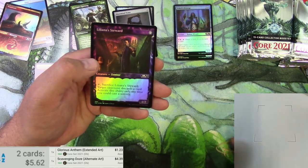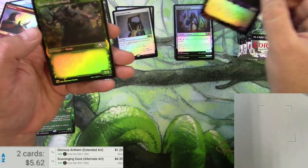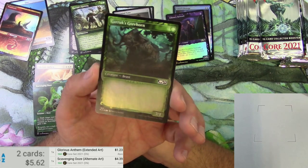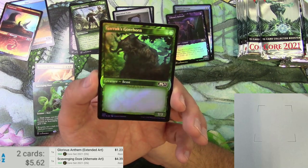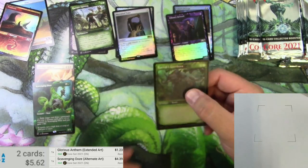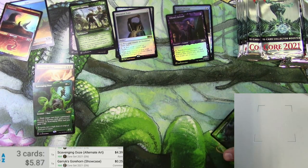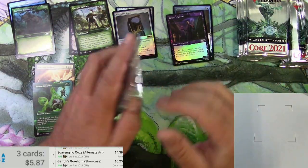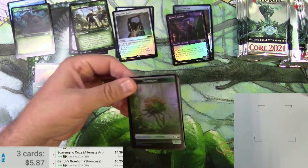We've got the full art extended Scavenging Ooze - very cool, classic card right there. And we got another foil Liliana Steward, $4.39 for that. And a Garruk's Gorehorn, which has literally no text in the vanilla creature text box. Why don't you just make it full art? I imagine that doesn't go for a whole lot even in foil, so we're gonna skip on that. That pack didn't have any super big ones, but I like the full art Scavenging Ooze.